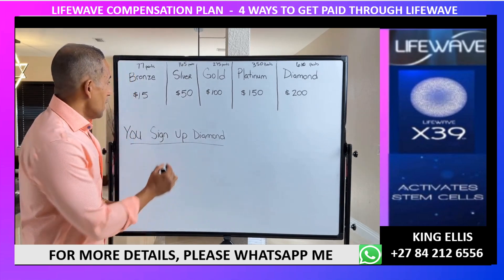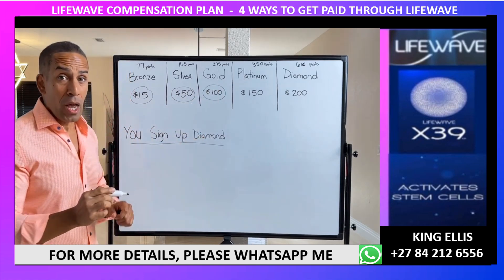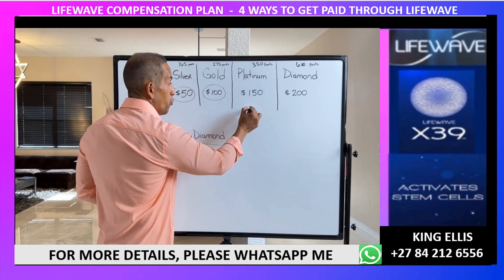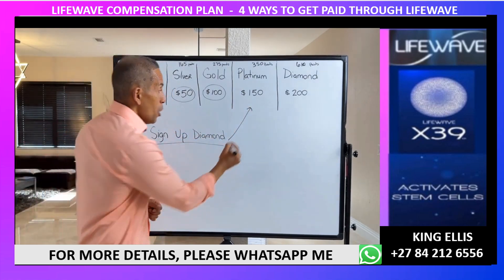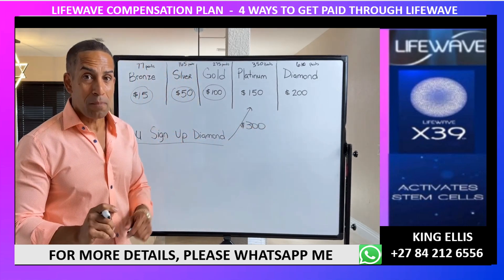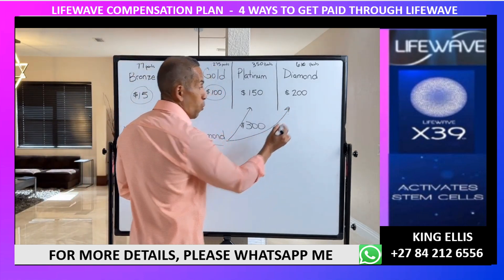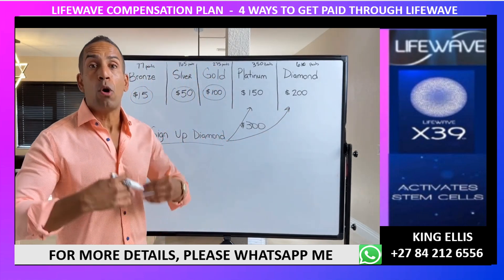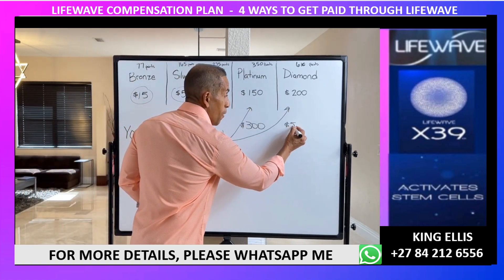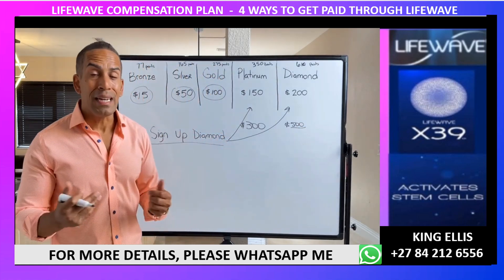When you are signed up as a diamond, the standard bonuses remain the same, but instead of getting $150 for signing up a platinum, you actually double that bonus — your bonus is $300 not $150. And when you're a diamond and you sponsor someone who signs up as a diamond or upgrades to diamond, instead of $200, the payout is actually $500.